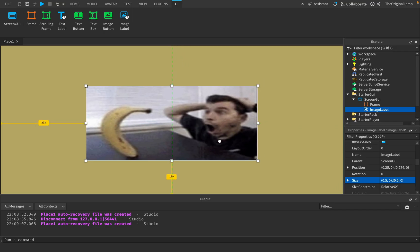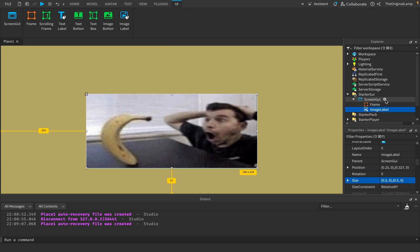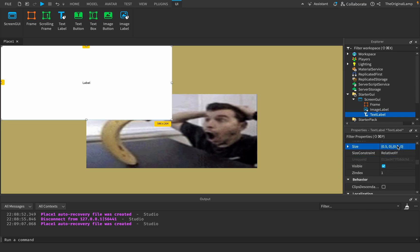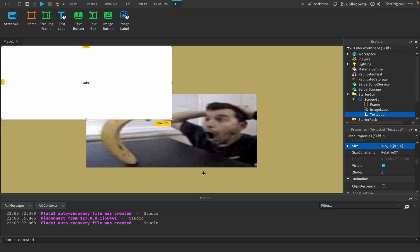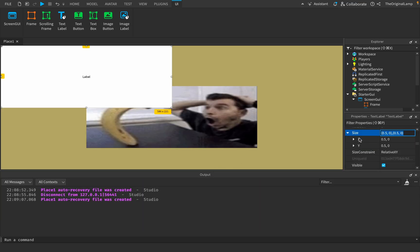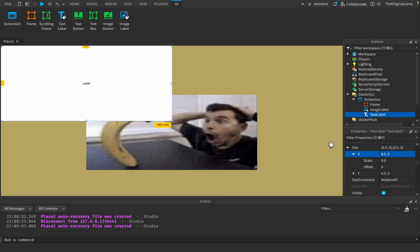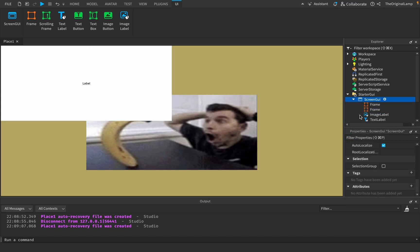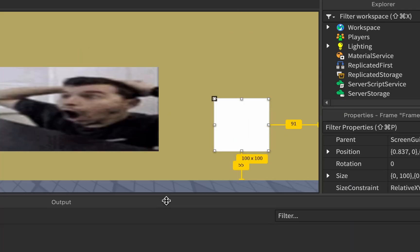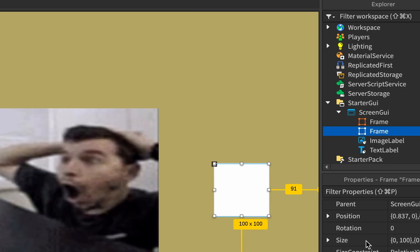Let's position it somewhere here — amazing. Then let's also add a TextLabel. Let's scale it to 0.5 as well. By the way, in case you don't know, scaling means it's going to fit with the screen size — whenever you modify the screen it will scale and stretch with it. If you're using offset instead, that's based on pixels, meaning it'll look bigger on smaller devices and smaller on bigger devices. So by default these things use offset — you can see the frame is not scaling with the screen, which is obviously bad.